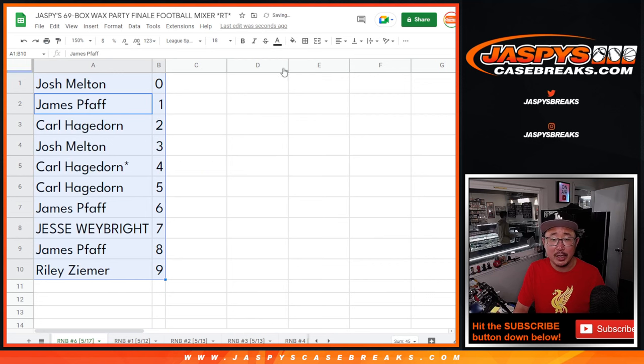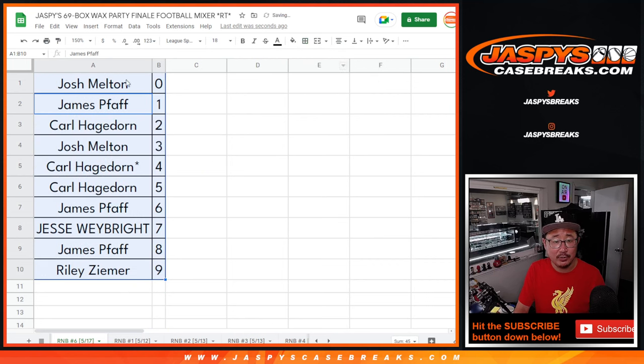And obviously, James gets live one-of-ones for whatever team gets randomized to this group — random number block number six. There's one more in the store; number seven is in the store, so go check that out at jaspyscasebreaks.com. I'll see you whenever that football mixer gets full — we're getting there, so keep chipping away at all the fillers and the full spots. Jaspyscasebreaks.com. Thanks, bye-bye.